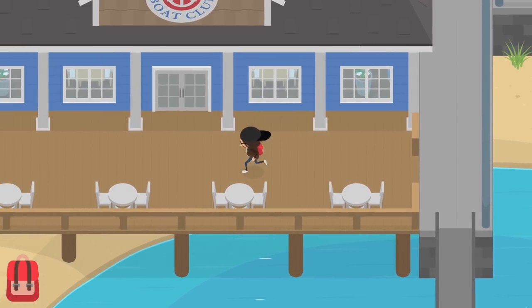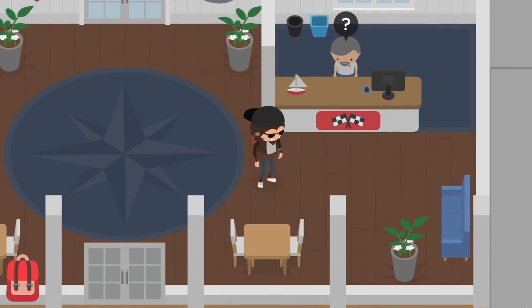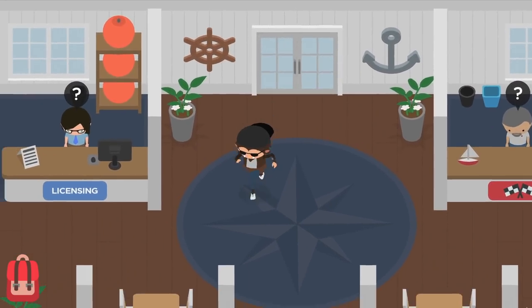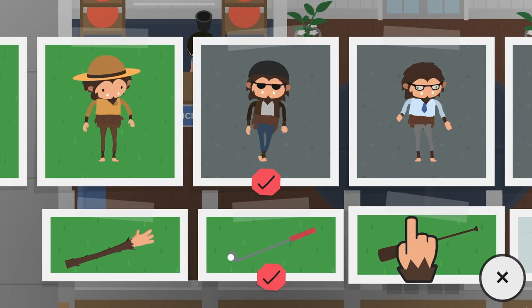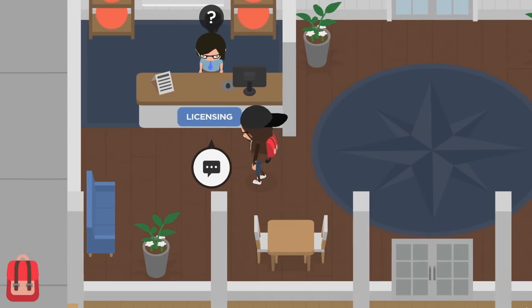First of all we have the boat club — licensing and races. No way! Holy crap, so we are going to have to do some licensing in order to be able to drive these things. Before we do that, let me try something — I'm really curious to see if we got a secret message or not. Let me take a photo first.